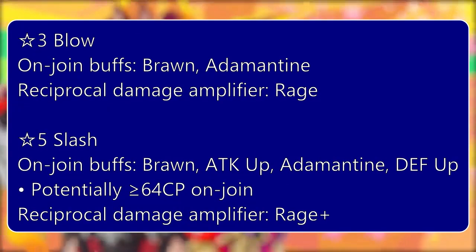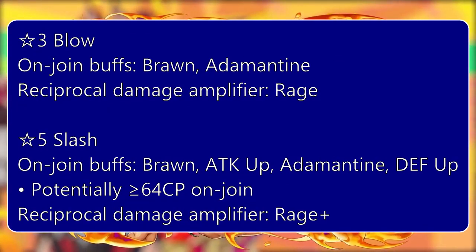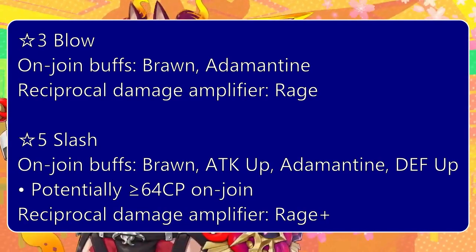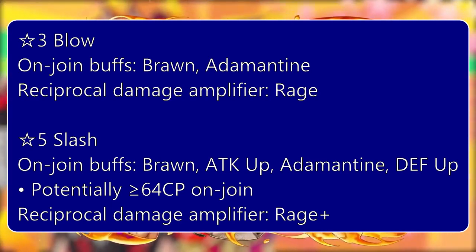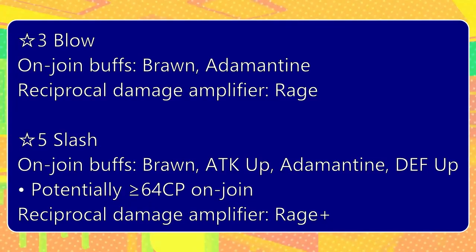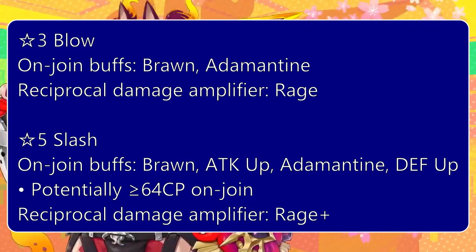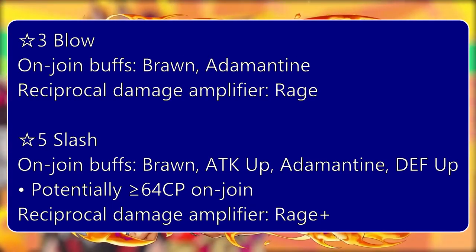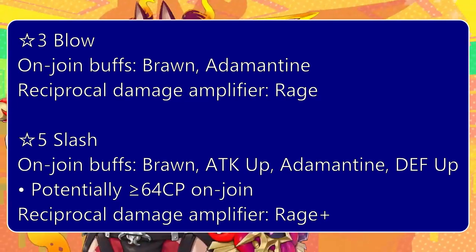He also gains 1 extra buff when debuffed — either Rage or Rage Plus depending on his rarity. For his 5-star, this means he would have 3 native damage buffs that enable greater than 20,000 damage per square on a full build. Additional niche features include being a reliable burner and inflicting decent flat damage to both allies and enemies when leaving battle. The burn is mostly useful for his advantage against that status on charge. To capitalize on his buff refreshment gameplay, consider bringing units that can constantly supply short-lived 1-turn buffs.